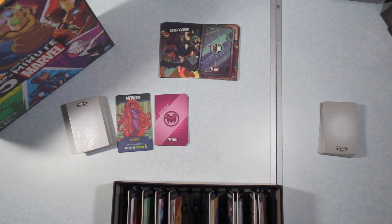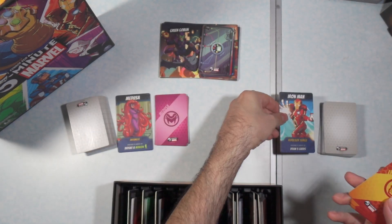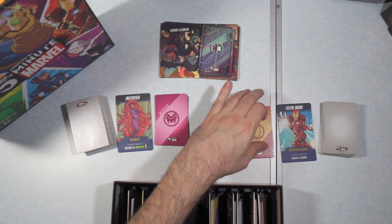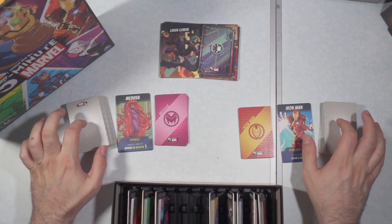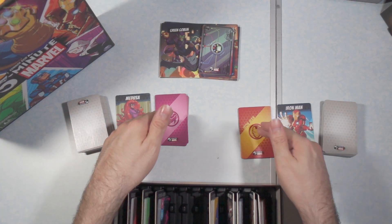Here we have Iron Man, and we'll do the exact same thing for him. Each player is going to be drawing — in a two-player game, six cards each; in a three-player game, four cards; and in a four- or five-player game, they're going to be drawing six cards. Those are going to be coming from the resource deck, and then during gameplay you'll be drawing from either deck.